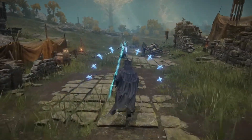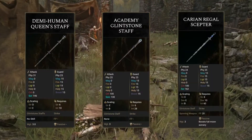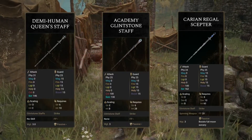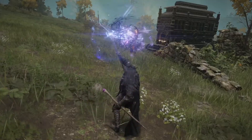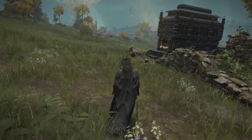Some better staffs than this one include the Demihuman Queen Staff, the Glintstone Academy Staff, or the Korean Regal Scepter. As far as I know, these are the only free staffs that will heavily outperform this staff once upgraded. However, unupgraded, this staff is still the outperformer and the best in its class.